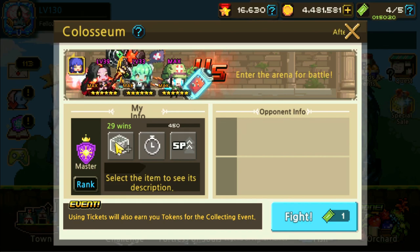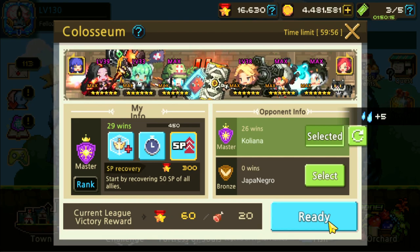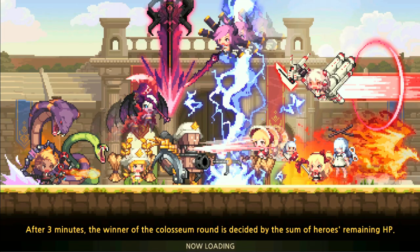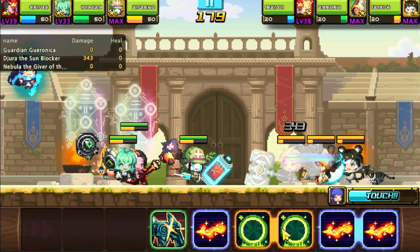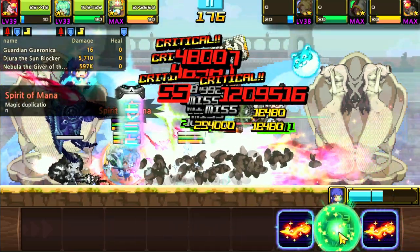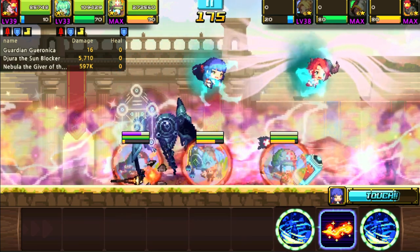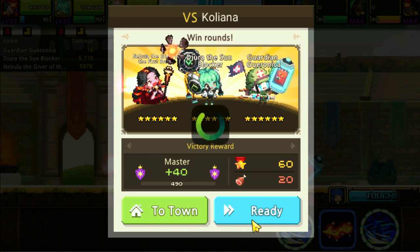Let's have a quick look at the Colosseum for both of them. Nebula seems really strong. We're actually fighting a Dempsey team — could be interesting. But wow, this guy's defeated. Dempsey didn't matter; I guess Dempsey didn't have enough evasion there.